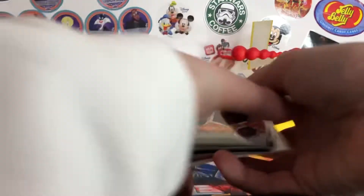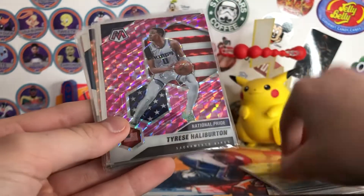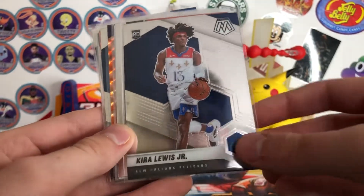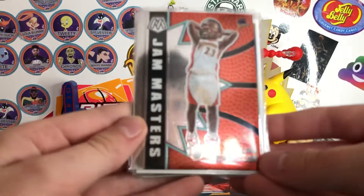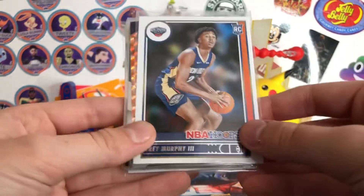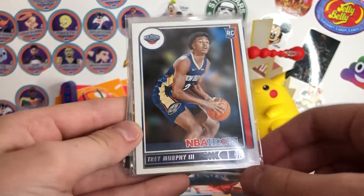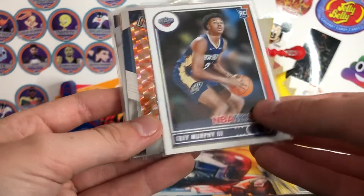I moved the two best to the back. Isaac Okoro Orange Reactive rookie. Tyrese Halliburton Pink National Pride. Kira Lewis Jr. rookie for the Pelicans. I wanted one of these big head ones, so I got Jason Richardson for the Warriors — really cool card. Trey Murphy rookie for the Pelicans. On my shorts channel I posted a video of him having a really good dunk, and it has like 1.2 thousand views, so that's why I picked this up.